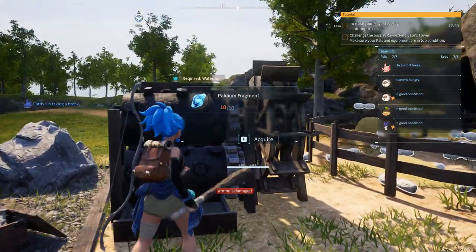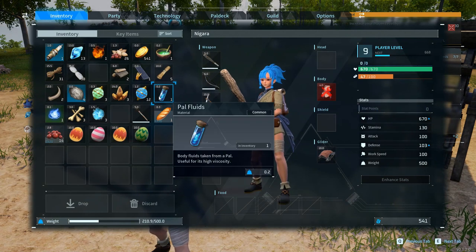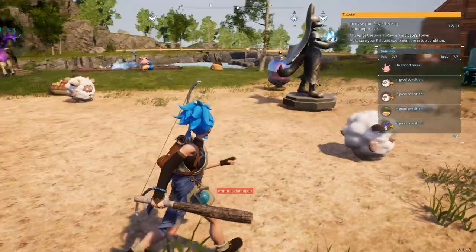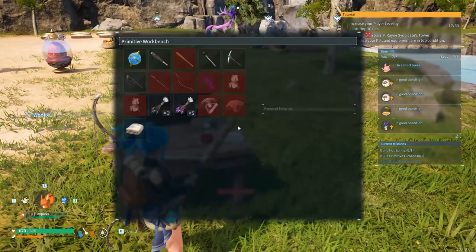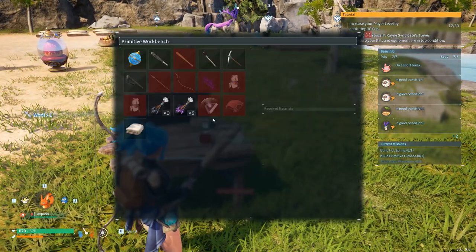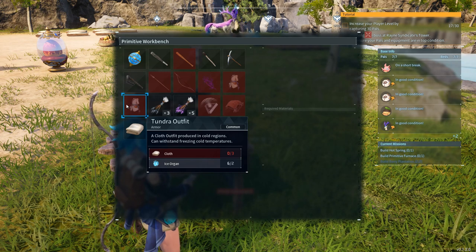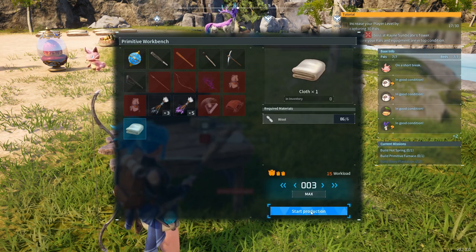Nobody is working on stones anymore, but we do have fragments. For pal fluids I was thinking maybe we can craft them or just obtain them from some pals. Let's check the workbench — it doesn't seem like we can craft them there. We do need some extra cloth to make better armor, so let's set it to maximum production and start.